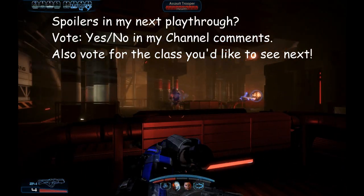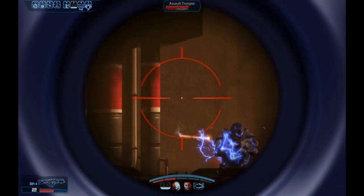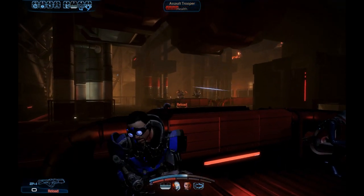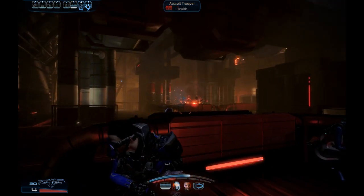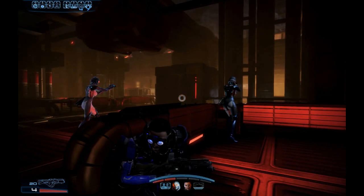Hey guys, this is Danny Boy. This is the second part of Kronis Station. I don't know why there's a decoy directly in front of me right now. And so this is the Falcon — it is a grenade launcher. It shoots grenades. That's pretty much it.